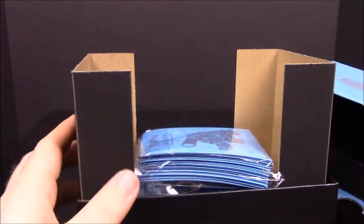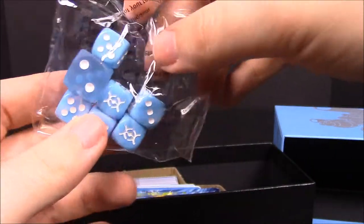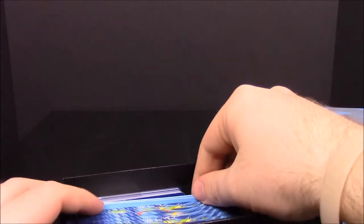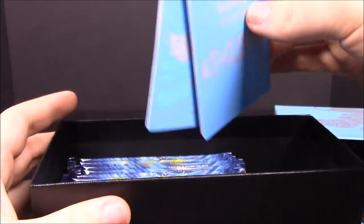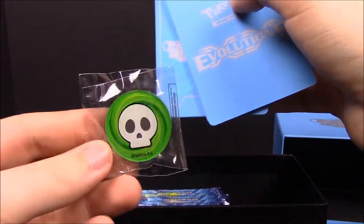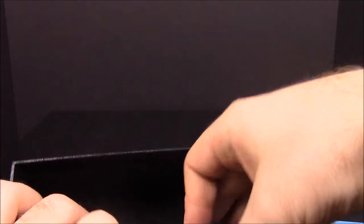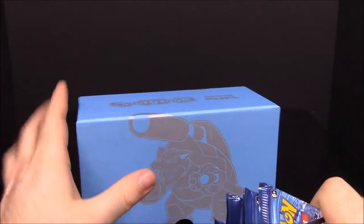Go ahead and open this one up. Again, if you saw last time or bought these yourself, you know what all comes in it. You get the sleeves, a set of cards with the logo on it — I like the blue cards going along with the red ones — some cardboard, some energy cards for deck building, dividers if you want to divide cards in here, and the coins for damage counters.